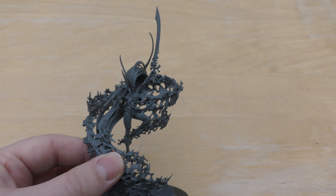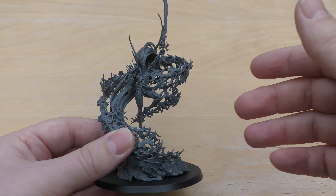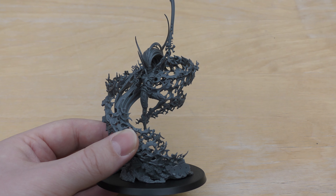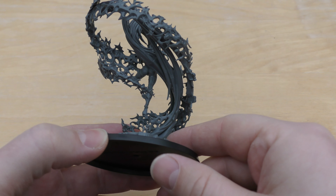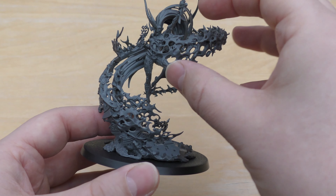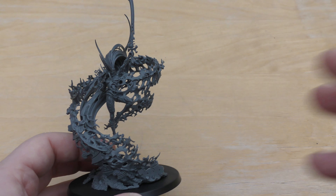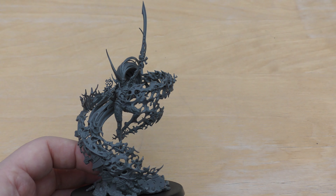Isn't it incredible that we get models like this? Just take a step back and look at the model and think — this is something they've obviously drawn up and created on paper, and then gone ahead and made a physical model out of this beautiful design. They've created these swirling, encapsulating wisps of energy that have burst out of this Eldar circuitry.